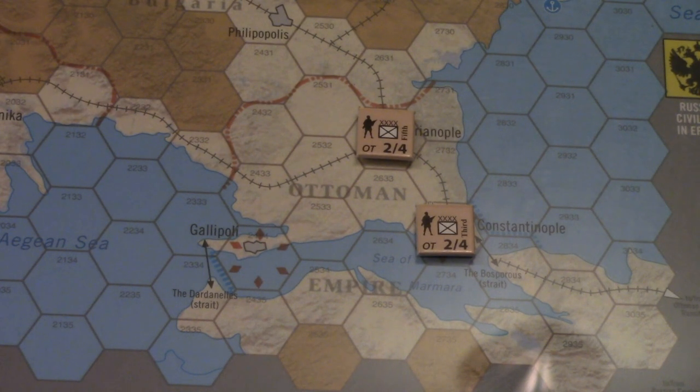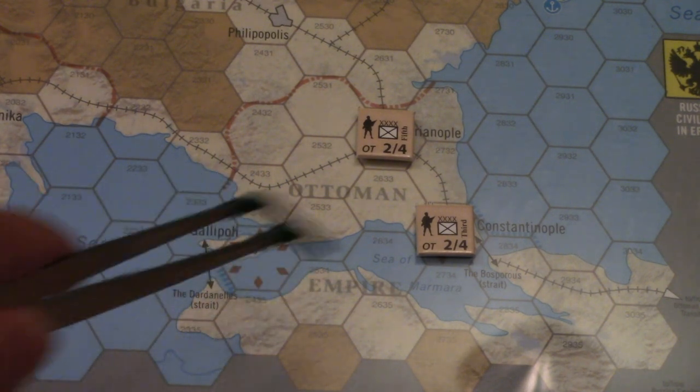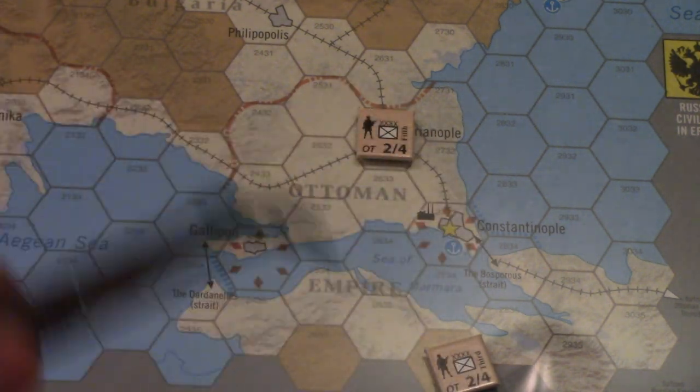Just like the historical intent, it is the pathway to Constantinople. It's not the only path there, but it's certainly one that is a little unconventional. You can see on the map here - Gallipoli is this Fort Hex here, and Constantinople is right down the way in a Fort Mobilization Hex capital.